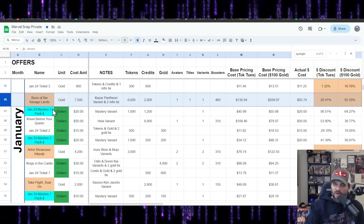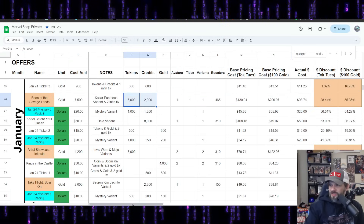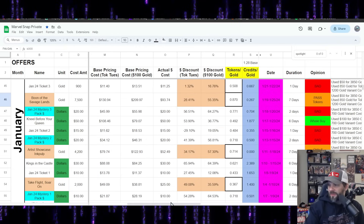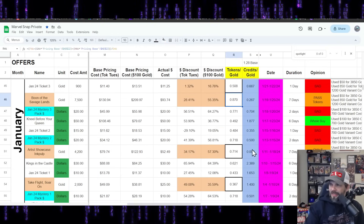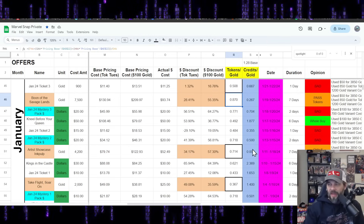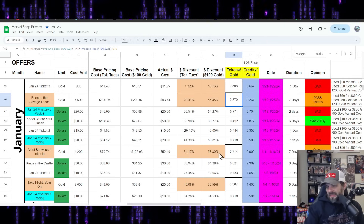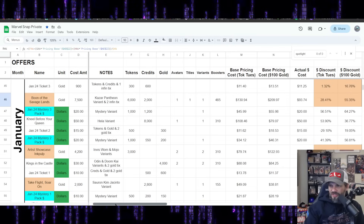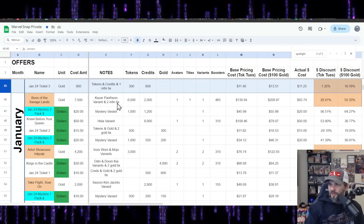Boon of the Savage Lands — 7,500 gold, Ka-Zar variant, 6,000 tokens, 2,000 credits. This is just a bad offer. I said pass. The tokens-per-gold technically isn't bad — your token Tuesday ratio is about 0.7 — but it's still a pass. I don't think anyone should spend any gold on that even if you're a whale.